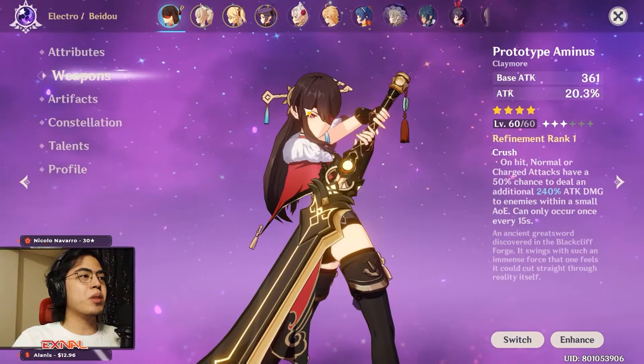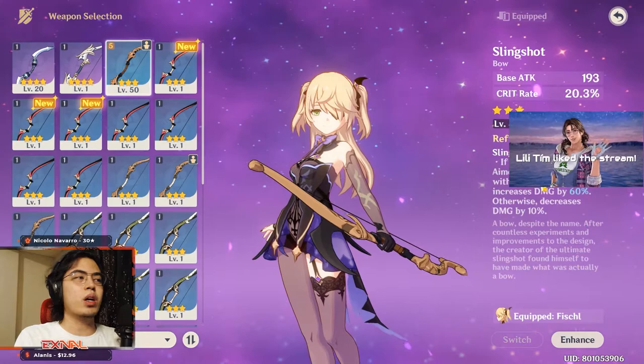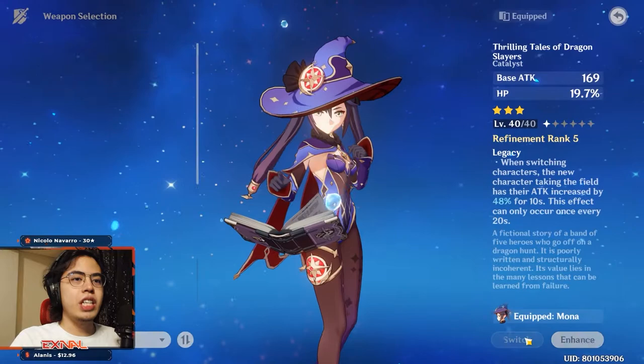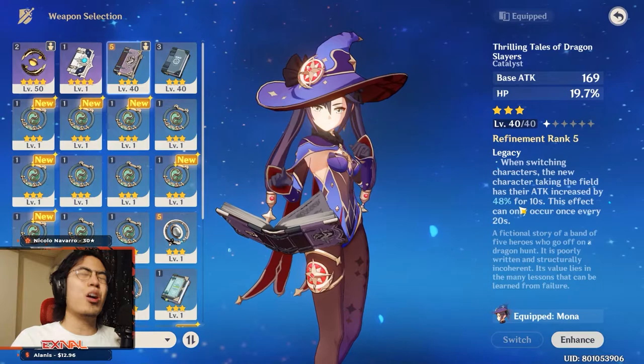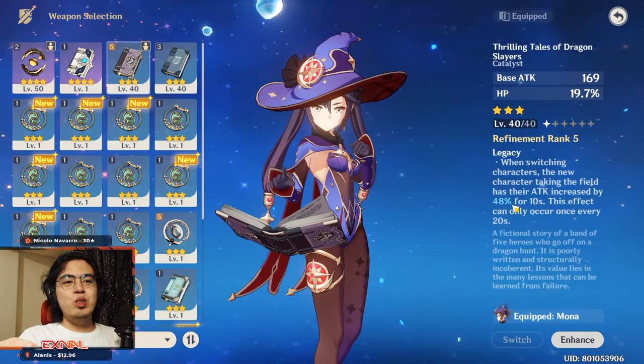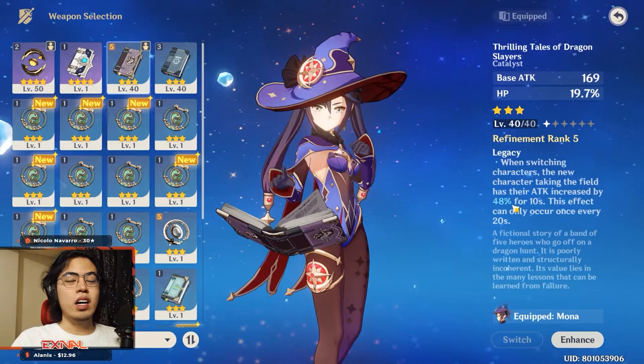For example, Fischl with five-refined Slingshot gets 60% increased damage on arrows fired after 0.3 seconds — since you're likely spamming normal attacks at range and dodging, you'll have that 60% bonus nearly all the time. Riddling Tales gives 48% more damage for 10 seconds when you switch characters, with only a 20-second cooldown. Of course in late game you'll replace three-star weapons with upgraded four-stars and five-stars, but in the early game they are genuinely excellent.